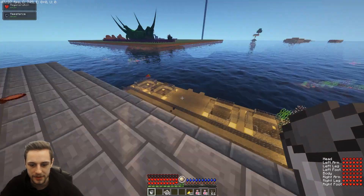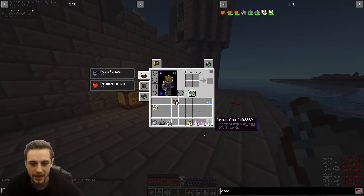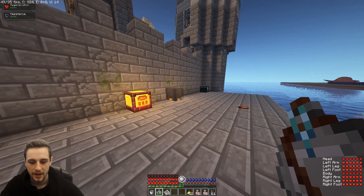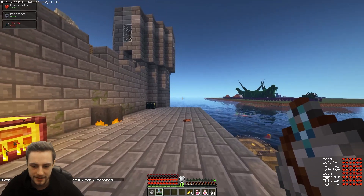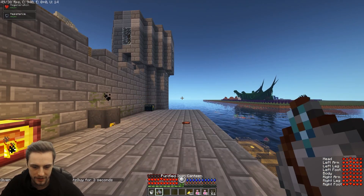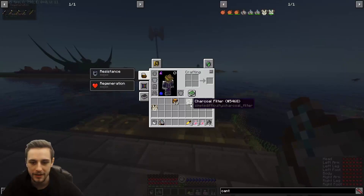We've also got charcoal filters. Charcoal filters are quite cheap to make — you use two paper and one charcoal to make three charcoal filters. You take an unpurified water canteen, pop a filter in, and it becomes a purified water canteen. This purified water canteen has six drinks in it. So you can get 18 drinks from just two paper and one charcoal. Quite a decent and easy solution, pretty cheap, not much of a pain.